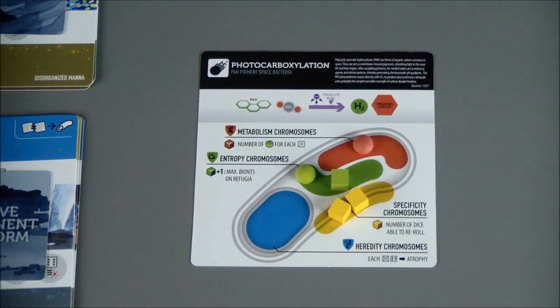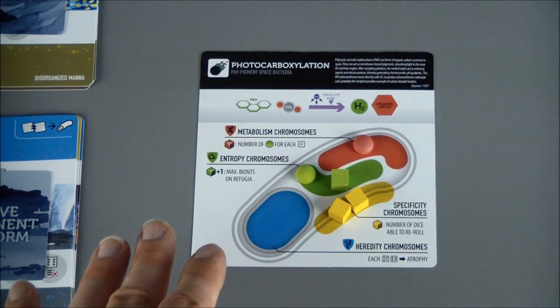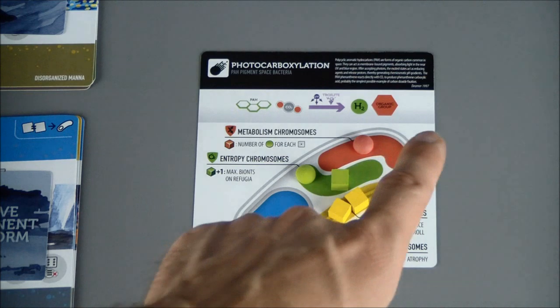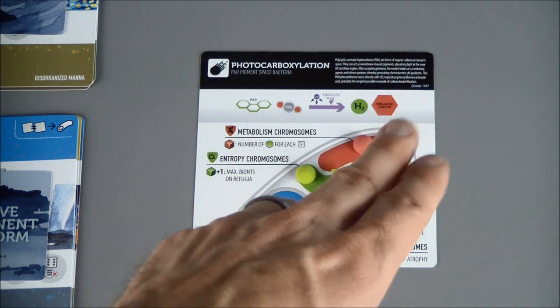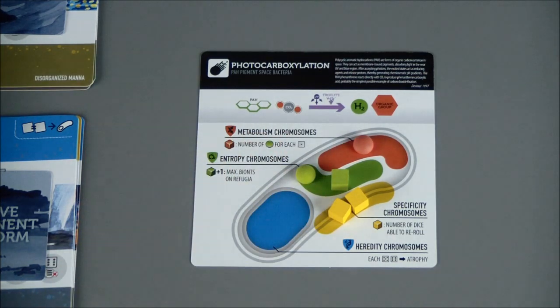We're done with the autocatalytic rolls — there are no more bionts on any of the other refugia. Now we're going to move into our Darwin roll, and we do have one organism — Photocarboxylation — that is out. This organism is going to have to go up against the Darwin roll. For each biont in the organism: two dice, and one additional die for each cube. So two, four, five, six, seven — seven total dice for the Darwin roll.